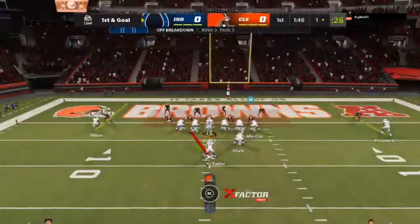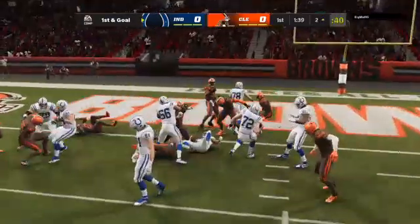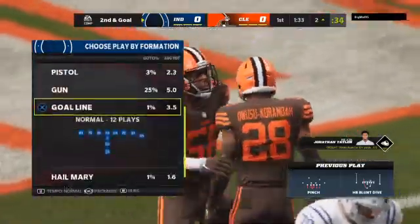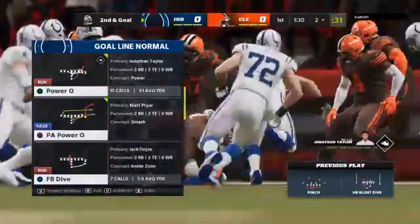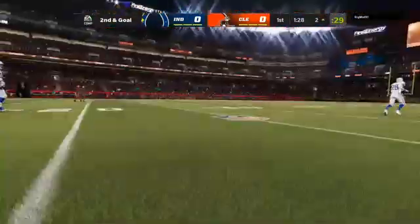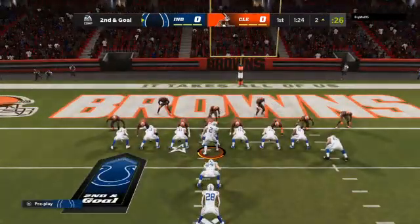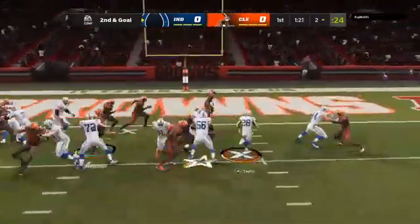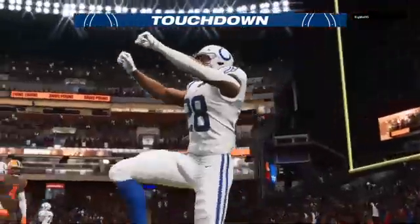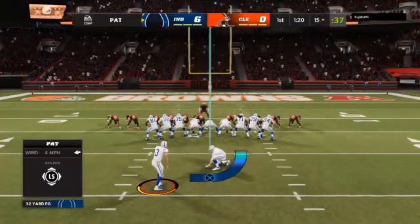First and goal — a chance for an early statement here on the road. They'll look to run with Tanner, and he is met quickly in the backfield. Down he goes, folded like a lawn chair — a loss of a yard, it's second down. Again, it'll be Taylor, and he takes this one in for a Colts touchdown. Jonathan Taylor taking it in from two yards out, and the Colts take it right down and score on the opening drive.